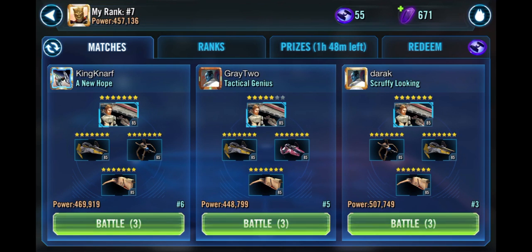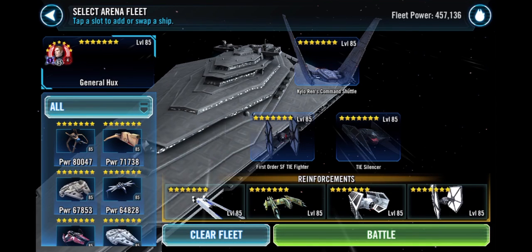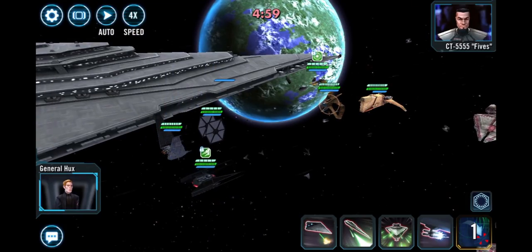Immediately after you take a Finalizer fleet, you realize that First Order only has four ships, so you need to take other ships with it. Cassian's U-Wing is probably the most important, but the main ships you want to start with are the Shuttle and TIE Silencer, along with Special Forces TIE Fighter. Special Forces TIE Fighter is kind of hot garbage in terms of its overall output.